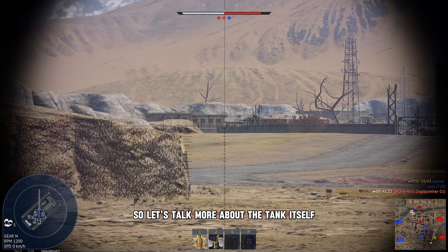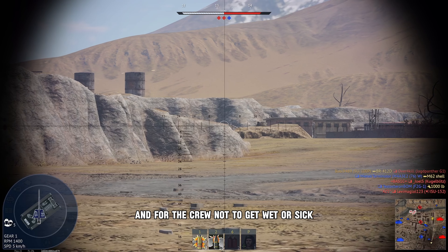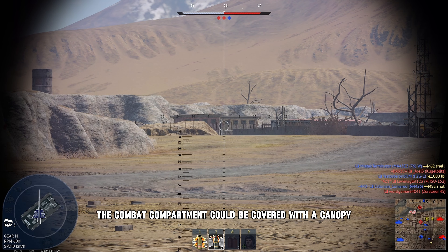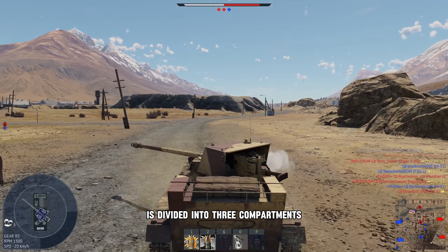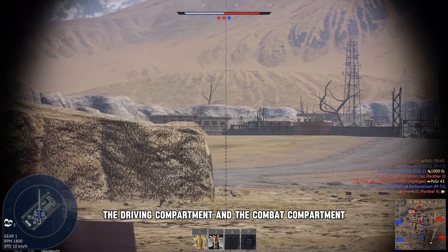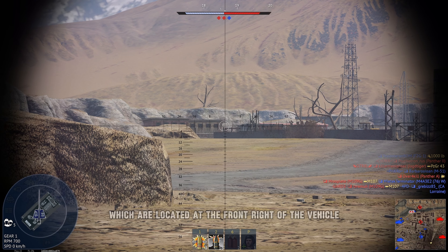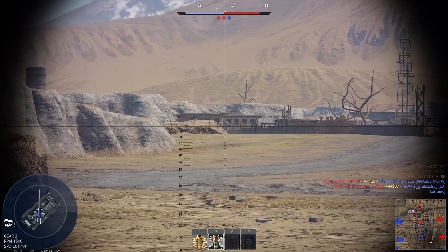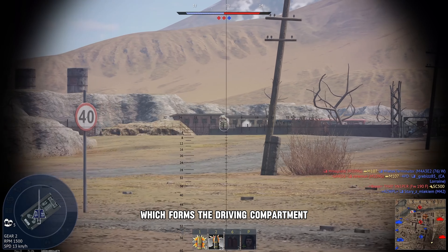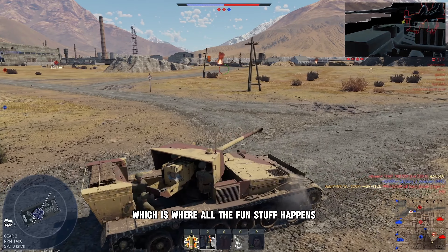Now let's talk more about the tank itself. The SU-100P has an open turret mounted on the hull, and to keep the crew from getting wet or sick in bad weather, the combat compartment could be covered with a canopy. The hull is divided into three compartments: the power compartment, the driving compartment, and the combat compartment. The engine and transmission, located at the front right, form the power compartment, while the driver on the front left forms the driving compartment. In the middle is the combat compartment, where all the action happens.